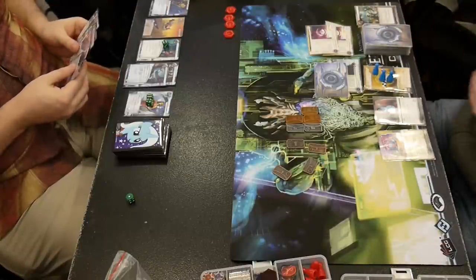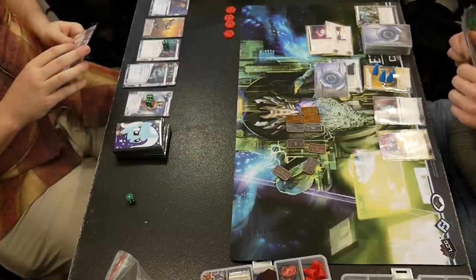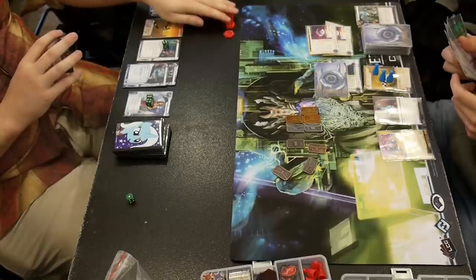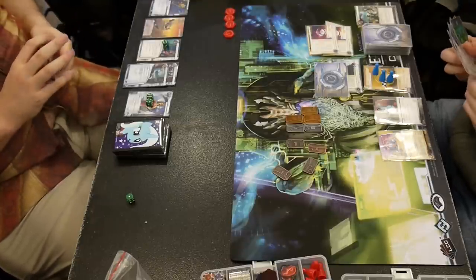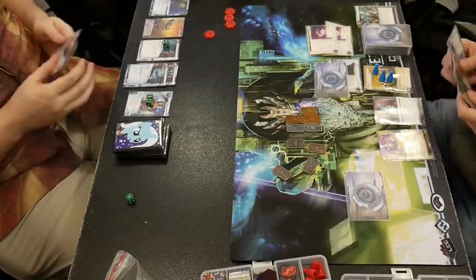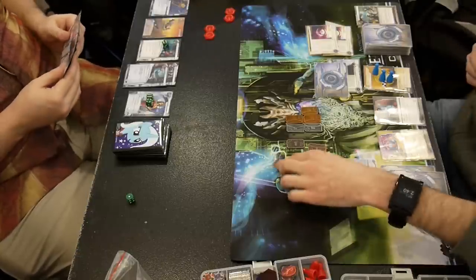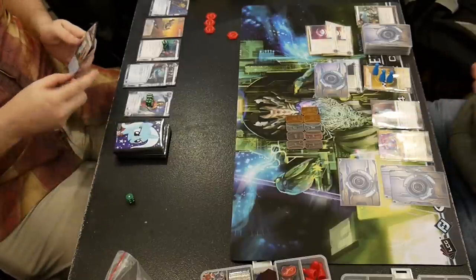A Lemuria Codecracker — I guess that'll help him know when to run the remote and when it's safe to ignore it, even if I'm not running traps. He can check: is that an Astroscript? Yes, okay, I have to run it right now. Or, oh, it's just a SanSan you haven't rezzed yet, or it's just another Pad Campaign, I don't have to waste my time there. I guess he's decided to let me get mega rich and try to win by controlling me, not letting me score anything down. It's like, I can't use my money to keep him out — I don't have a Corporate Troubleshooter — so as long as he has enough money to get through my ice and trash my stuff.